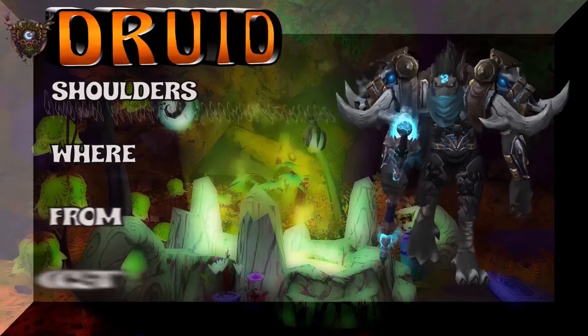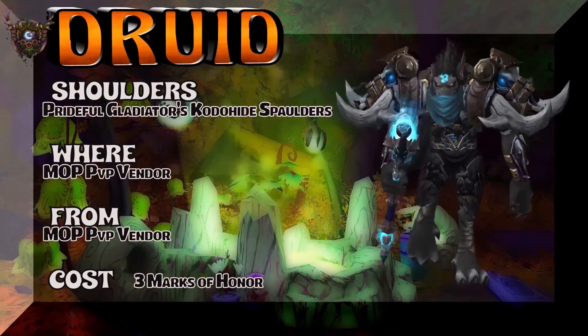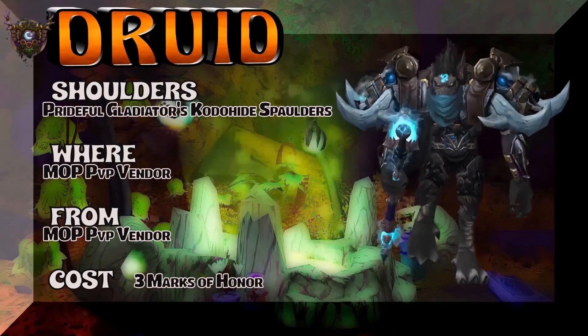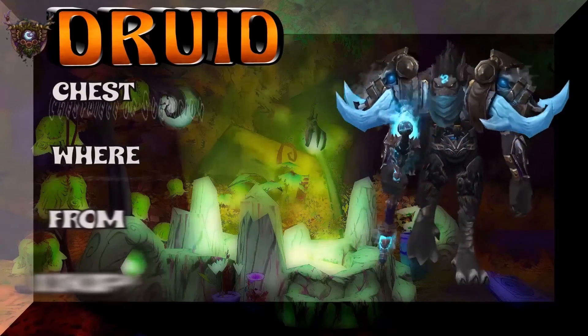Playing the blues here as a Druid. I like blue for Druids. Prideful Gladiator's Kodohide Spaulders — they're blue. They're a Druid tier piece from the PvP vendor. Three Marks of Honor to get the shoulders. This looks really cool on a Worgen, gotta say.